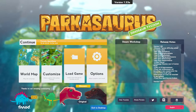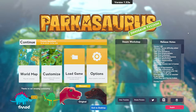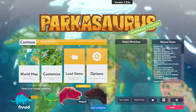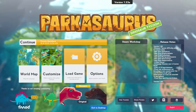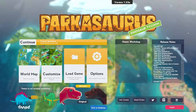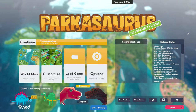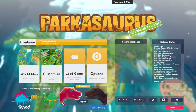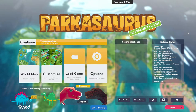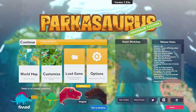Greetings, Soulswind here, and welcome to Let's Play Parkasaurus. This is RAW Let's Play number 6. Parkasaurus is a tycoon management simulation game where we manage a zoo full of dinosaurs in vibrant colors. The game has a cartoonish design that provides lighthearted gameplay, quite different from the usual depictions of dinosaurs. The game released on 13 August 2020, developed and published by WashBear Studio, and I'm playing on PC through Steam.